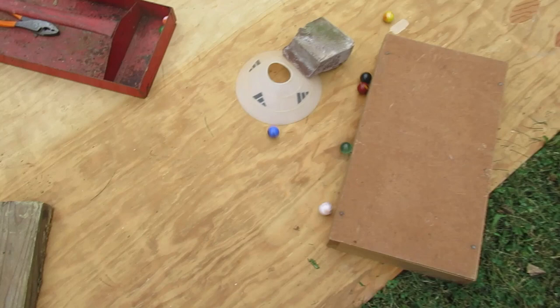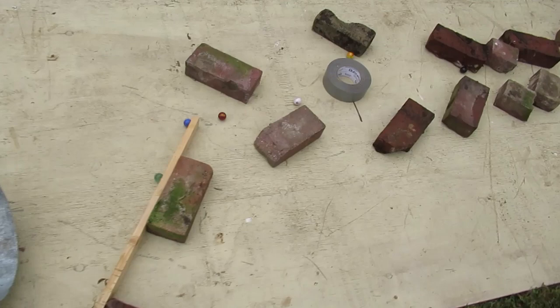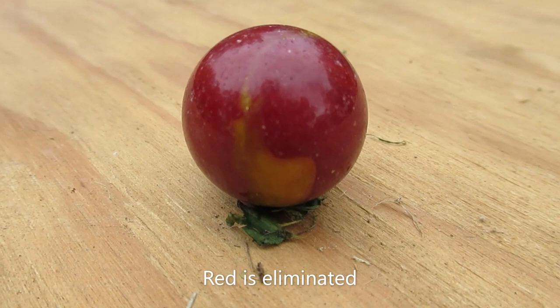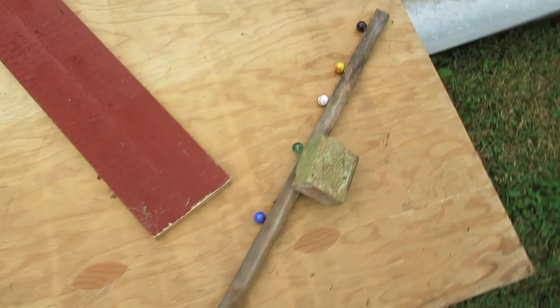The next race: yellow starts in first and white drops back to last. Blue shoves him back and white falls quite a ways behind the leaders. Cat's eye moves into last, despite a good ending to last season. Cat's eye passes blue, then blue passes red — and red, the winner of Season 1, gets eliminated. Not a good start for the championship winner.